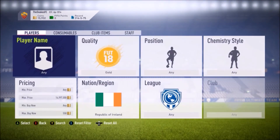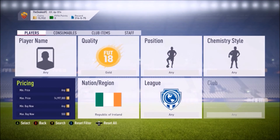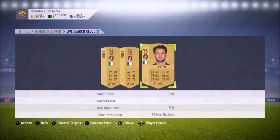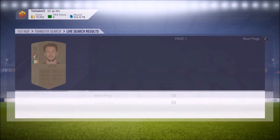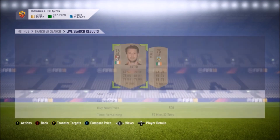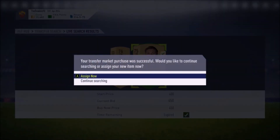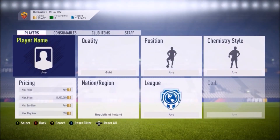There's one at 500 coins there. The other method you can try is when you're on a card — press X and then B, and one comes up that way. It's a useful alternative method. And there it is — got one for 450 coins. Quick buy, and that's it. That's how easy it is.